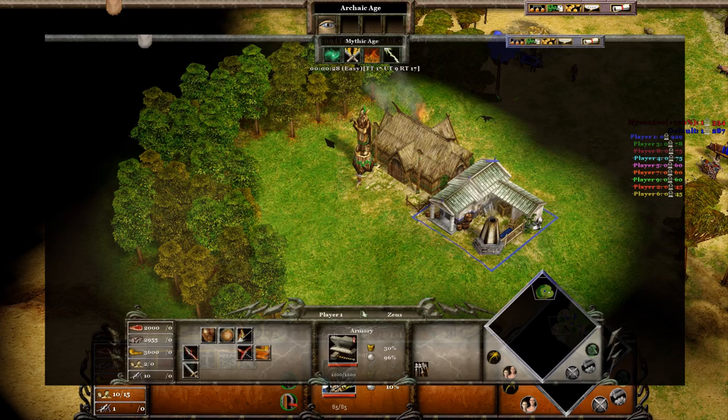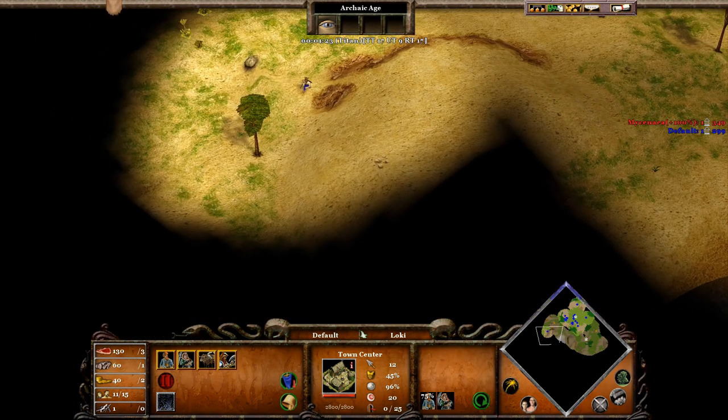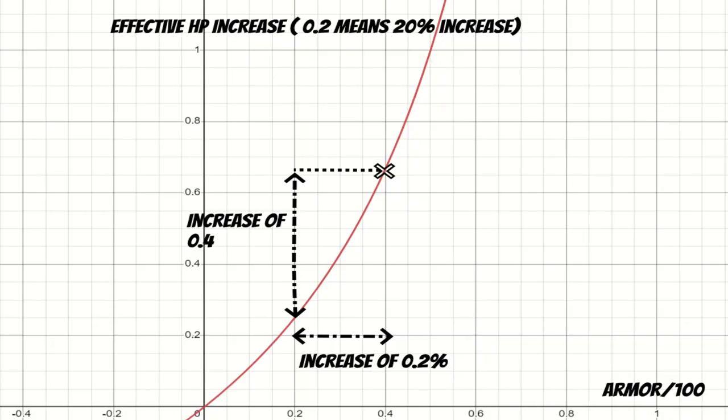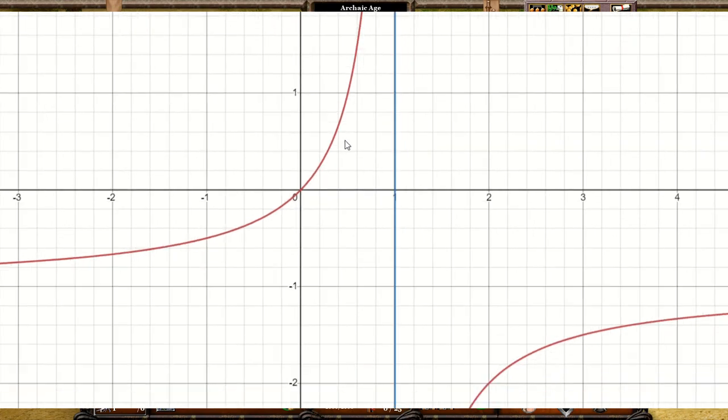A phenomenon like that can be represented by a straight line on a graph, where an increase in the input by a certain amount results in an increase of the output by the same amount. If we plot the effective HP, you will notice it doesn't follow a linear trend. The horizontal axis represents armor in percentage, and the vertical axis represents an increase in effective HP — where 1 means a 100% increase. An increase in armor by a certain amount doesn't translate to the same increase in effective HP.